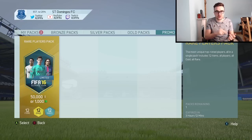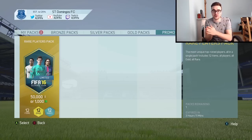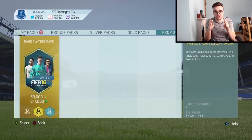50k packs and 100k packs are of course the best packs to open in FIFA. A 50k pack or two 50k packs is essentially just one 100k pack, and that is what you always get the good stuff in. So fingers crossed, from opening five of them across five accounts, we are going to get something incredible.